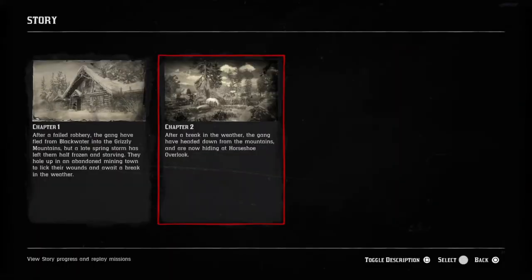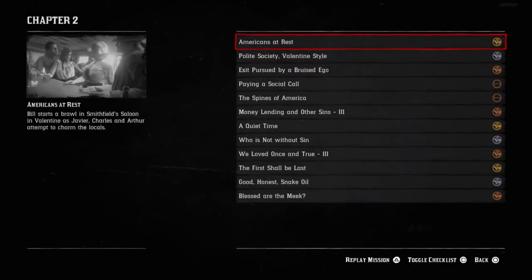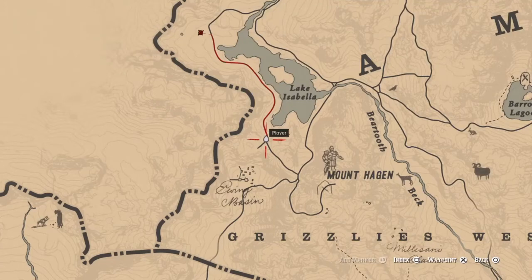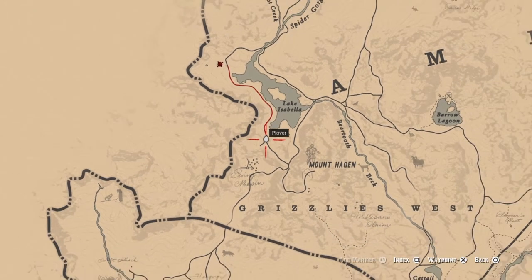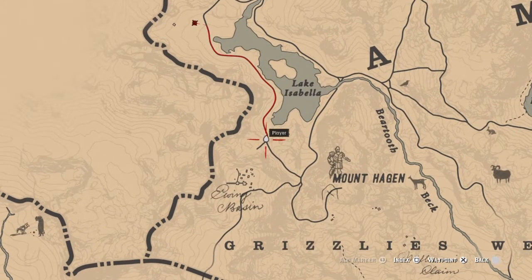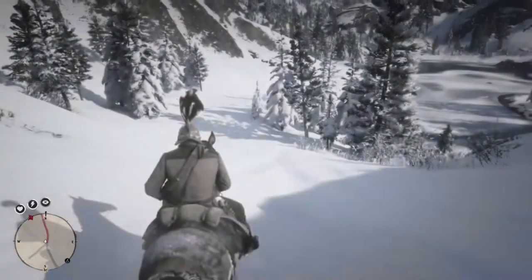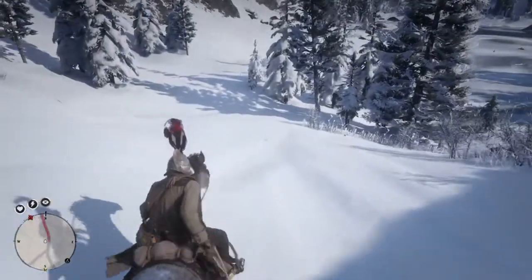In chapter 2 you're going to go on a mission with Hosea called 'Exit Pursued by a Bruised Ego.' After this you have access to the stables. Once you have access to the stables, you'll be able to stable your horses there. This will allow you to break other horses, bring them to the stable, so you can have multiple horses ready.